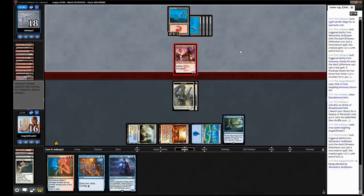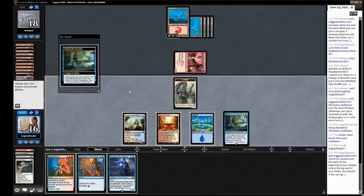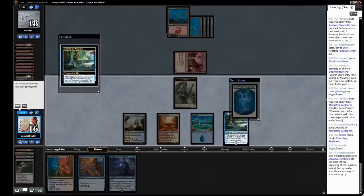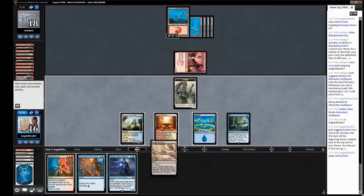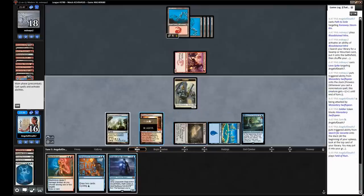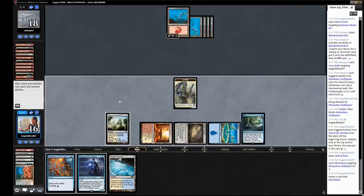Just looking for a land here. Drew a Cryptic — good, but we kind of want cheap stuff right now, stuff we can cast. Got a Field of Ruin — not the best, not the worst. It is a land, but it does mean we can't cast something like a Cryptic Command and they have no targets to use it on. I think I am going to try to just Electrolyze right now — if they have a spell they'll have to use it.